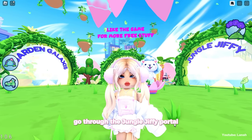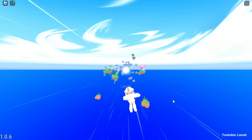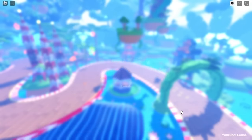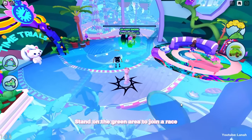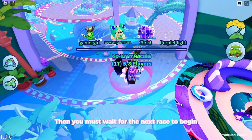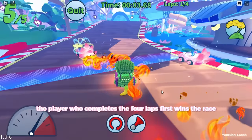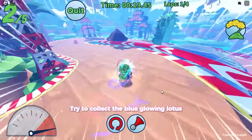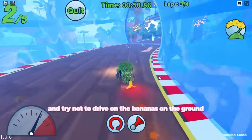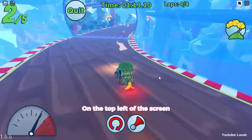After you join the game, go through the Jungle Jiffy portal. To obtain the Lotus Racer, you must win five races. Stand on the green area to join a race and wait for the current race to end, then wait for the next race to begin. Each race has four laps — the player who completes the four laps first wins. Try to collect the blue glowing lotus as it will boost your speed. Try not to drive on the bananas on the ground — they will slow down your car and make you lose control. On the top left of the screen you can view your racing place.